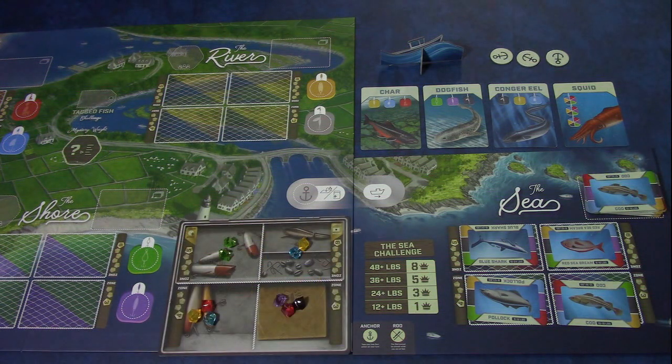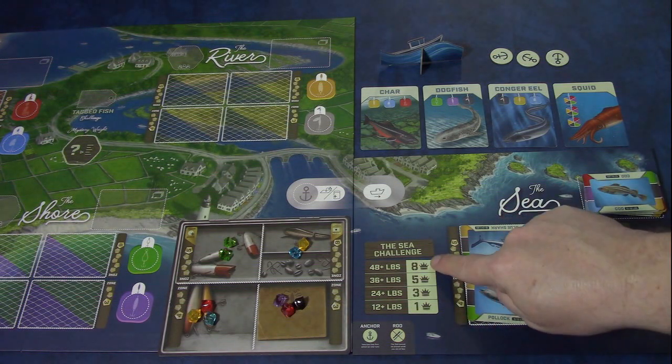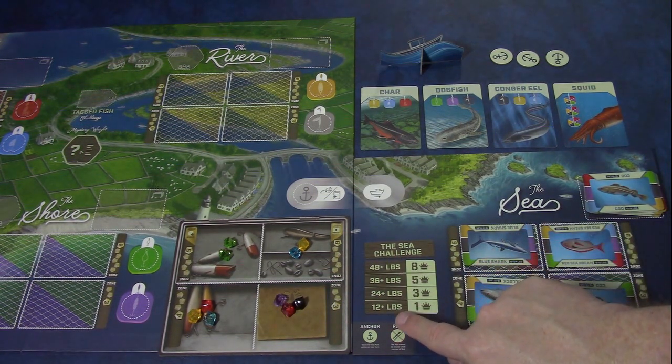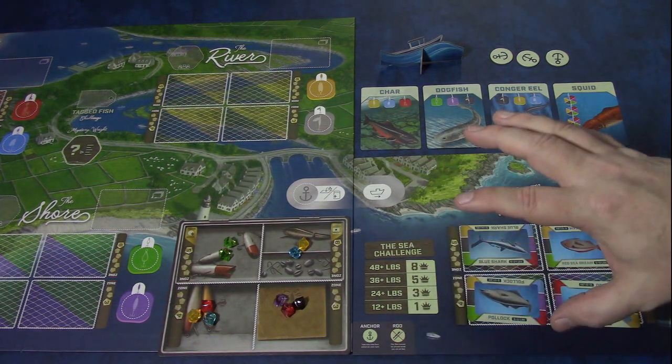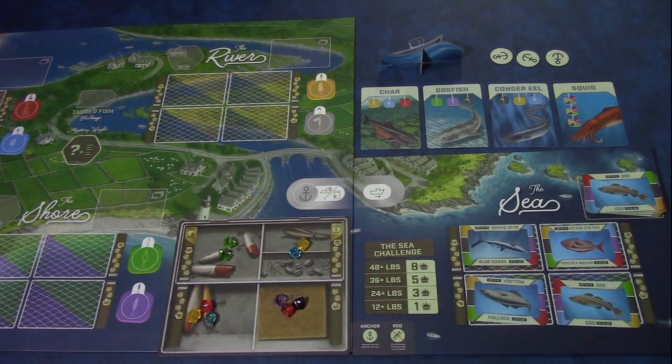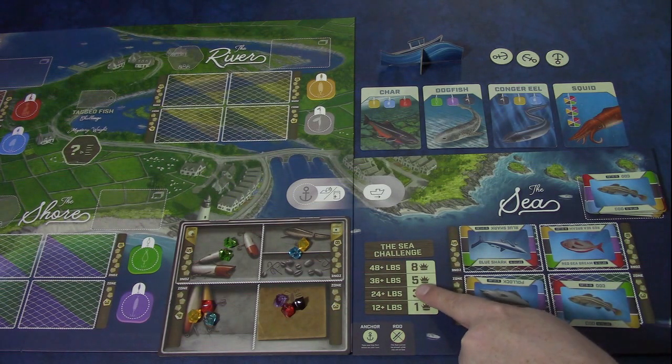The sea adds an additional spot where you can fish. In the base game you have the lakes, rivers, and shores — now we've added the sea. The sea works a little differently for end game scoring. Unlike the other areas where you get the most victory points for catching the most weight of unique fish at each location, at the sea your victory points are determined by how many pounds of unique fish you caught. So all players who caught between 36 and 48 pounds would get five victory points.